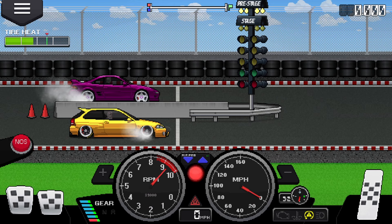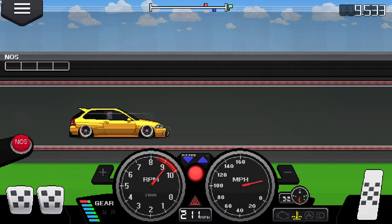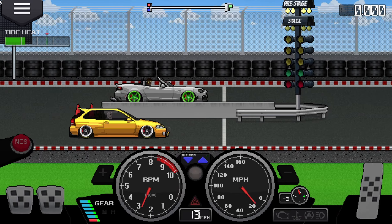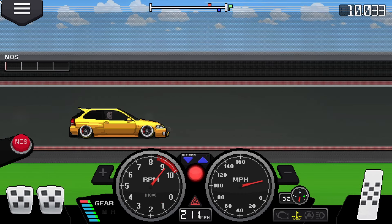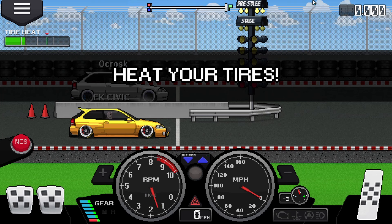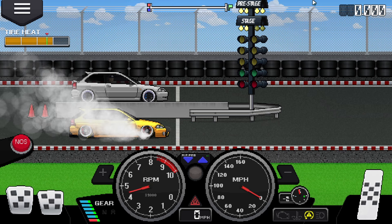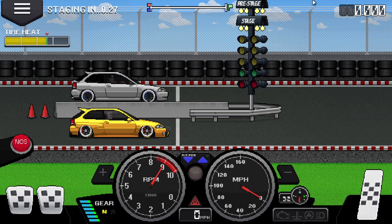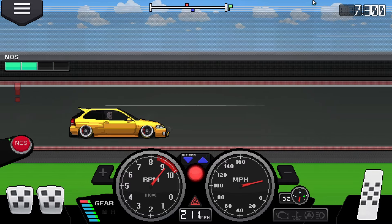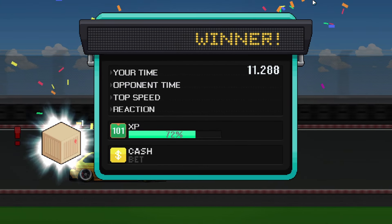Let's try the half mile — we are up against a second gen MR2. I cannot remember what we got in the EG, so we're just going to have to wait and see. We get a 10.917 first run. I reckon with better NOS timing we can go a lot faster. 10.866 on the next — getting faster. We're up against another EK now, and we absolutely crop-dusted him. Didn't even use NOS on that run. Final result: 10.866.